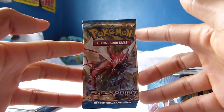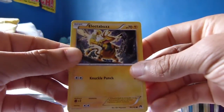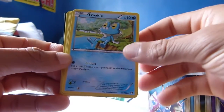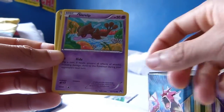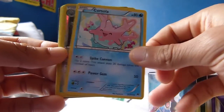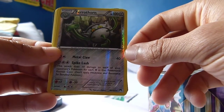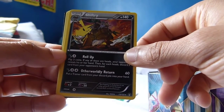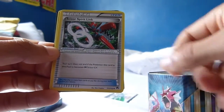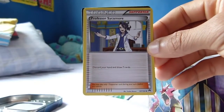For our final pack, another Breakpoint with Red Gyarados artwork on the front cover — hopefully we get lucky again! We start with an Electabuzz, followed by a Froakie, a Petilil, a Scrafty, a Corsola, then a reverse holo Ferrothorn — the names are just getting weirder and weirder! That's our reverse holo rare with 100 health points. We then have a Shiftry, a dark type Pokemon that evolves from Nuzleaf, pretty cool. And we have a Sceptile Spirit Link, a Gyarados Spirit Link, and lastly Professor Sycamore again.